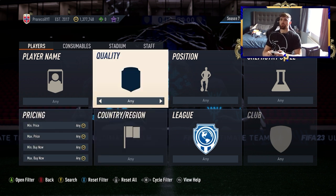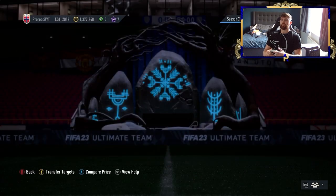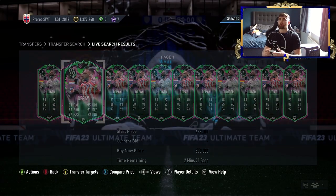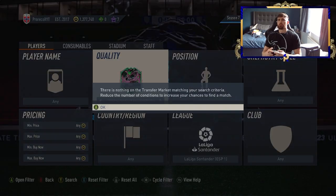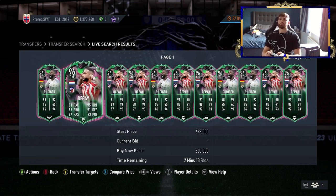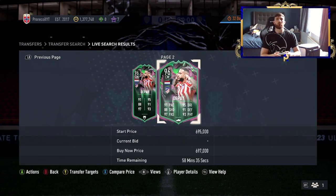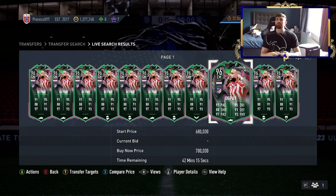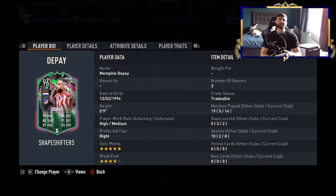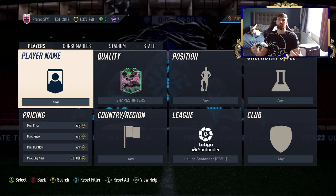I want to check where we find Rudiger and Depay. So searching Liga Santander for Depay and Rudiger — on the premium side, you've got Rudiger and Depay. Neither of them are anywhere near 700k. This is a 0 to 500k video, so some of you might not have the funds for these cards, but they are very simple and easy to use. The fact that Depay is a five-star skill midfielder means he'll probably land in my team once he gets to around the 400-500k mark.